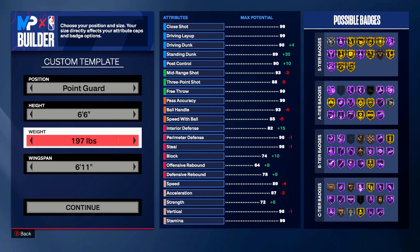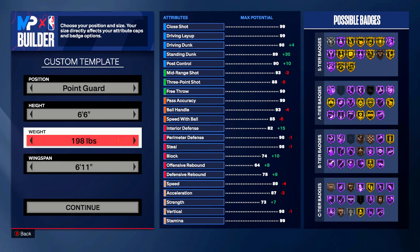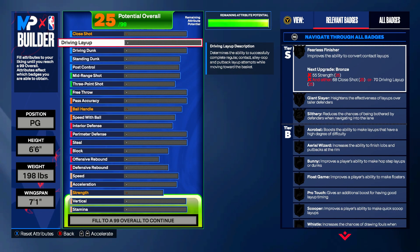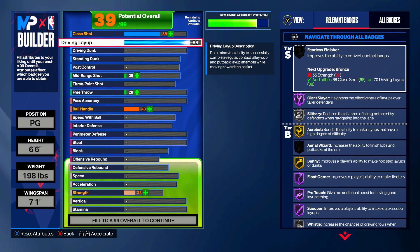For James Harden we're gonna go 6'6, 198 pounds. I know Harden is 6'5 but at 6'6 you get so many more attributes, so 6'6, 198, then a seven-foot-one wingspan. Starting off, I understand this is a prime build, and in his prime you'd probably put driving dunk higher than driving layup, but over the years his floater game has taken to another level. You gotta throw respect on it, so we're gonna put the driving layup up to an 88, giving you Hall of Fame floater game.